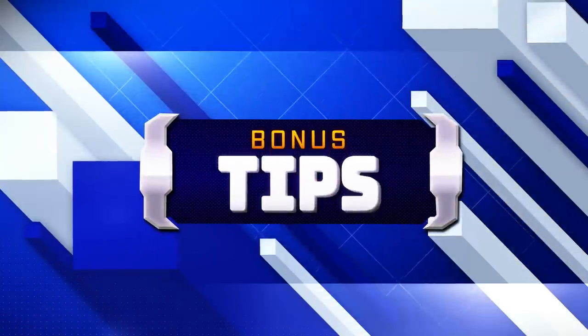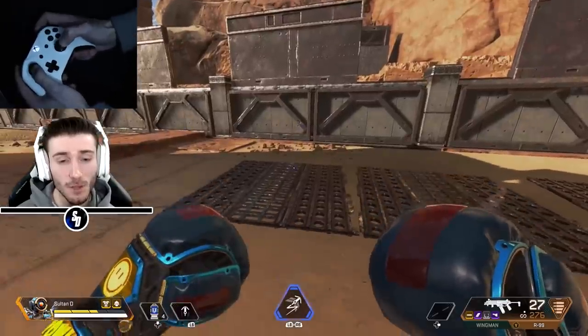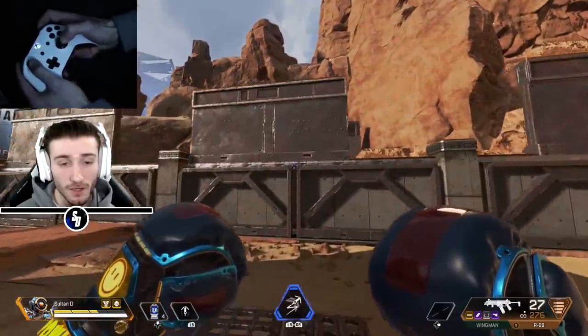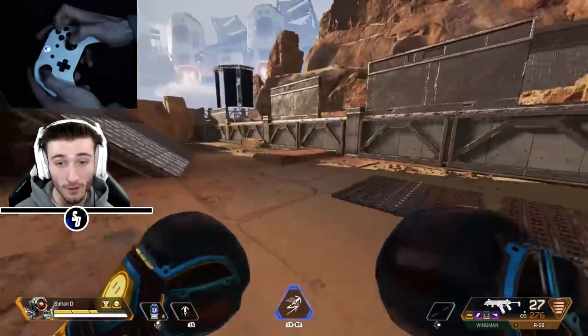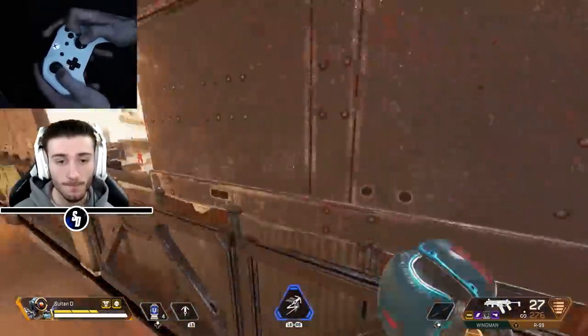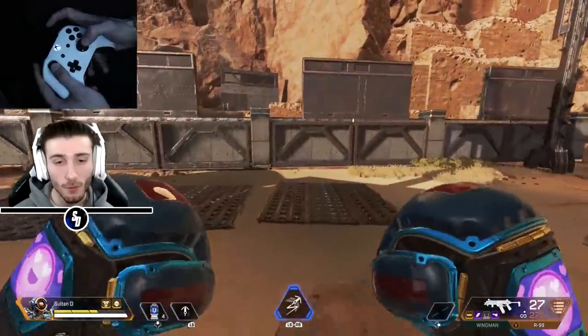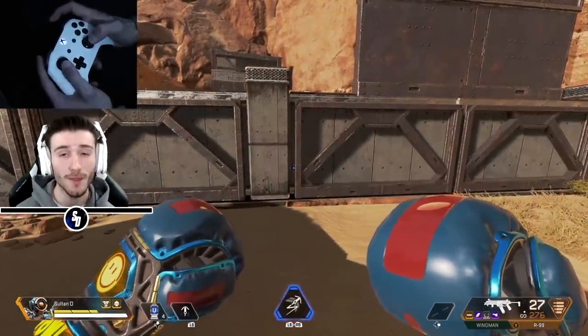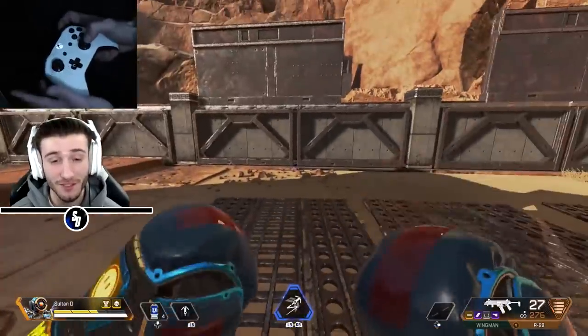Moving on to the bonus tips: we have wall jumping and slide after climbing. Wall jumping - I don't do it too often but I definitely know how to do it. I think it's kind of a risky play. How it works is you have to slide jump onto a wall, start climbing it by moving your left analog stick up, and then as soon as you start climbing, jump off and turn your analog stick in the direction you want to go. It's going to take you time to get this down perfectly - it took me a while and I still don't do it too much in public or ranked matches.